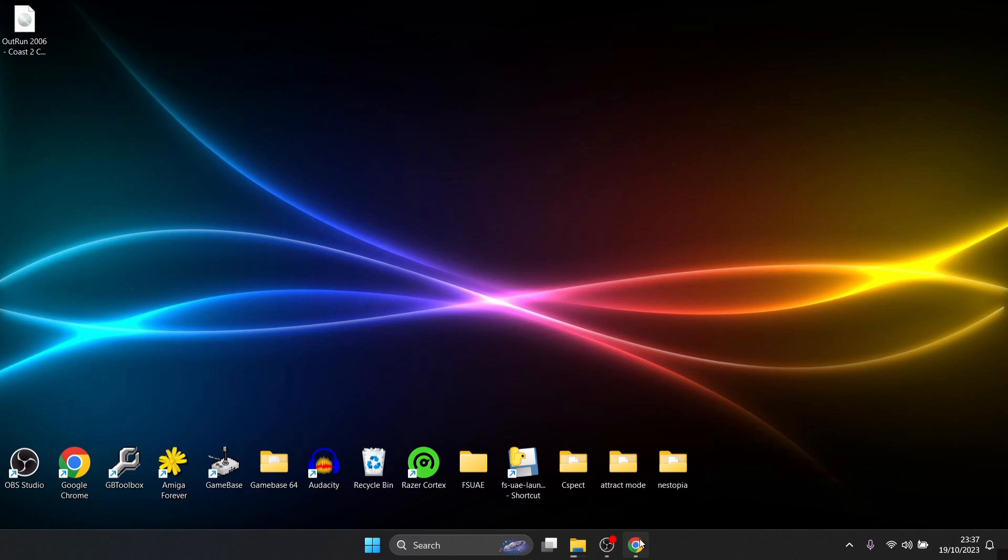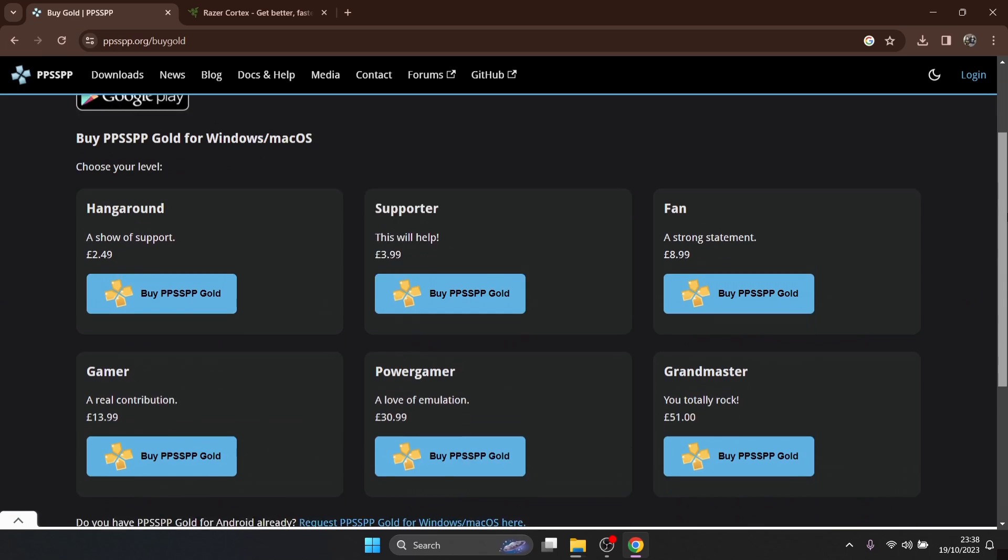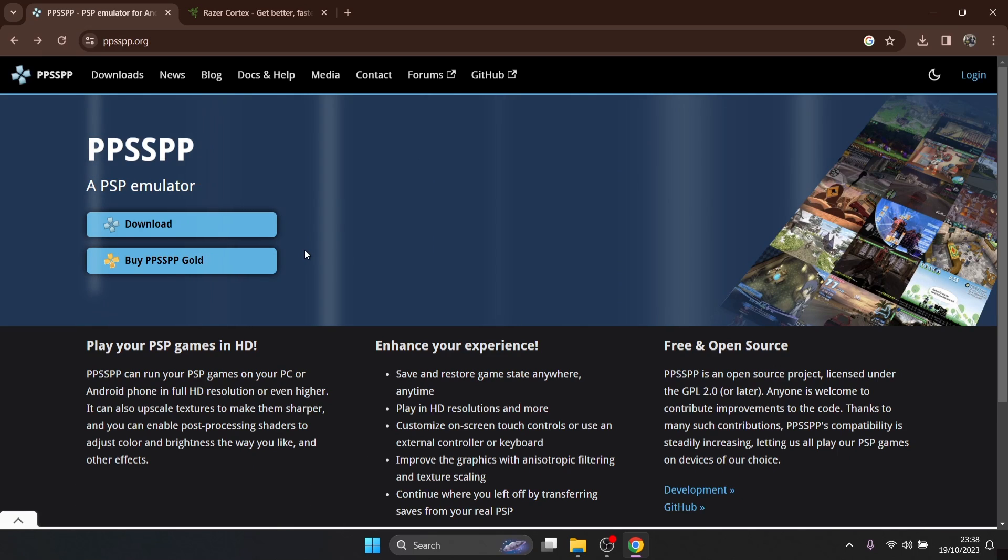What we're going to do first is just go over to the PPSSPP website and you've got two options here. You can either download the free version of it, or you can go and purchase the gold edition. With the gold edition you get some extra added features, but if you want to support the developers of PPSSPP then just go and buy the gold.